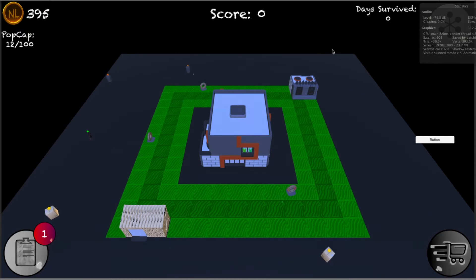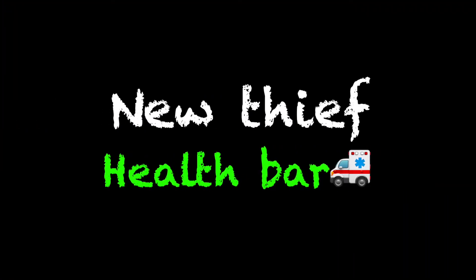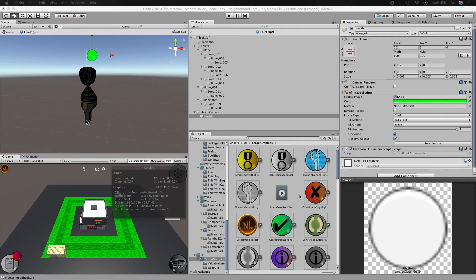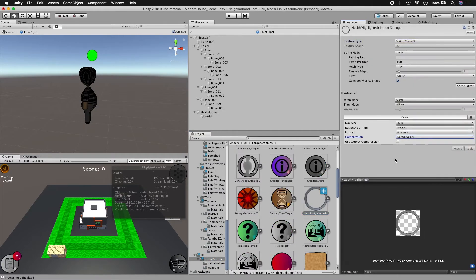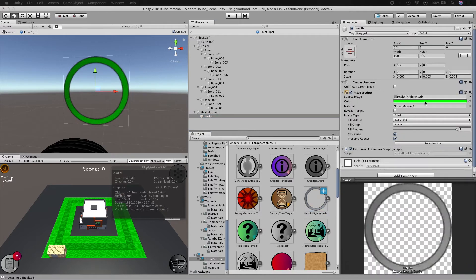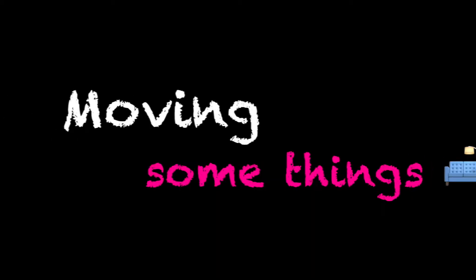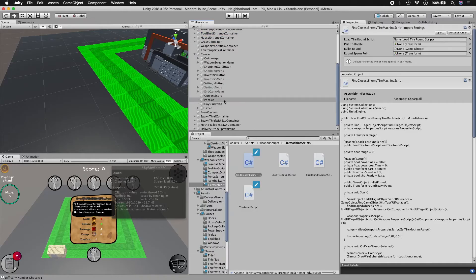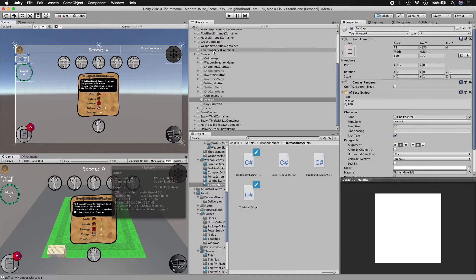First things first, the thief had a health bar above him that didn't work so well when there were many of them together. This new health bar really does the trick. It made more sense to group elements of the same kind together to create better flow for the player, because there's a lot of information to take in, and if things are scattered all over the place it can get confusing.